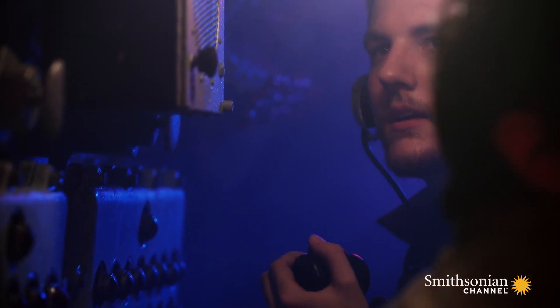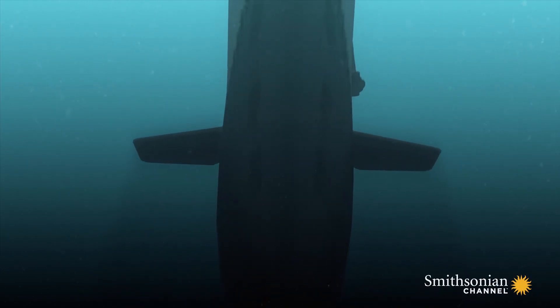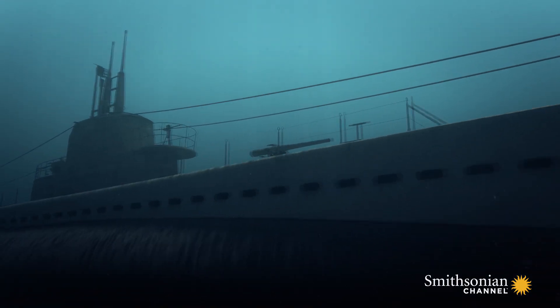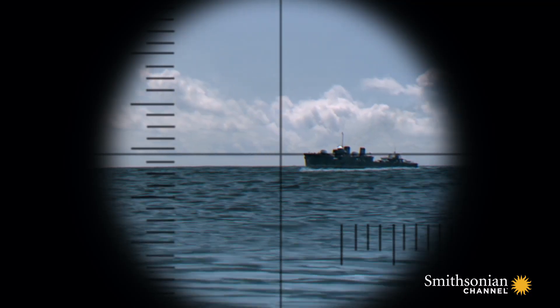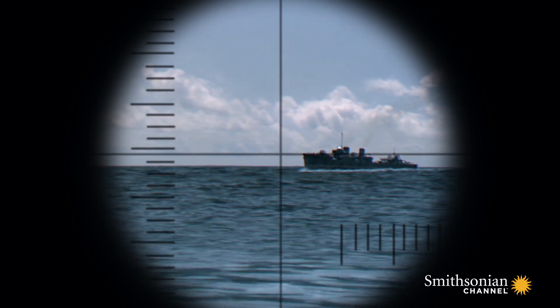As morning breaks, Burlingame creeps up to periscope depth, but the destroyer charges and drives them back down. On their second approach, the skipper finally gets a good look at his attacker — it's a two-stack destroyer. Burlingame considers a counter-attack, but they are too far away.